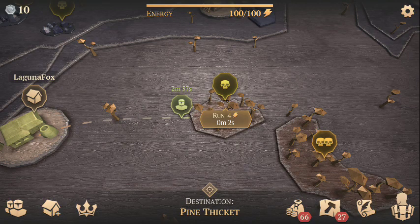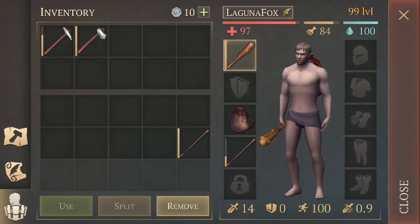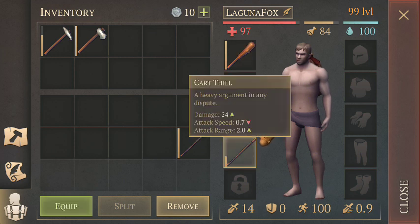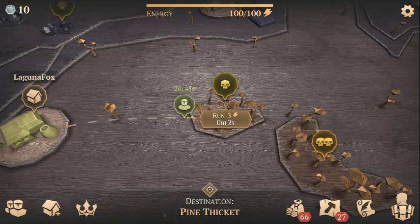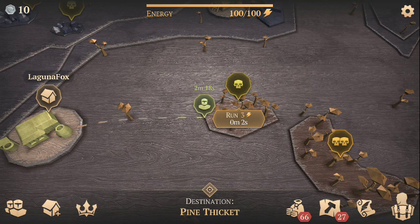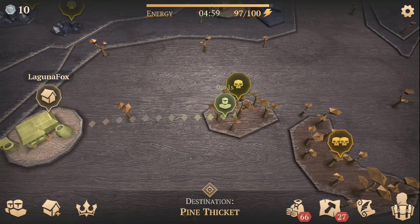With stutter step being nerfed, your starting weapons — the club and the cart thill — the cart thill effectively has no stutter step anymore. With the club you can, but it's a little awkward. Basically, I'm not the most skilled player on earth, but I'm decent, and I'm more a person who wants to be very well informed. I'll show you what you need to do.